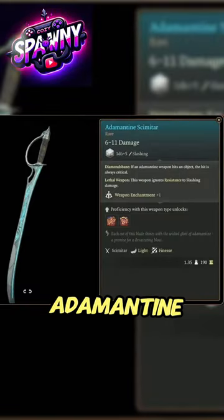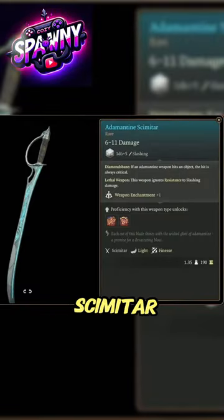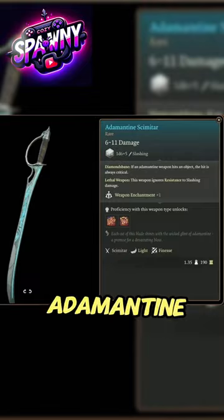2. Adamantine Scimitar. Craft it using the Scimitar Mold and Mithril Ore in the Adamantine Forge.